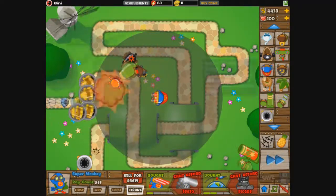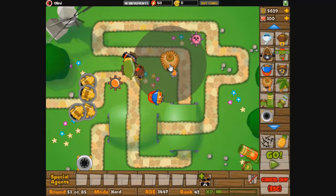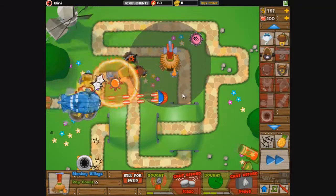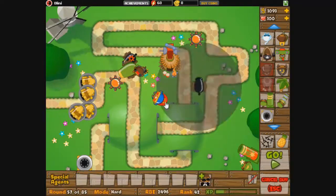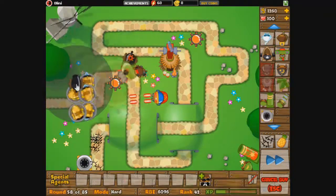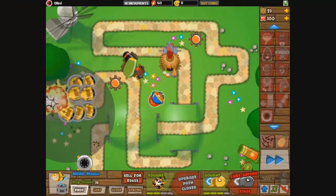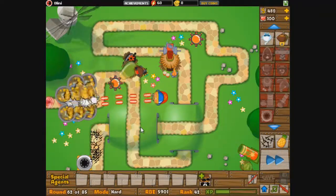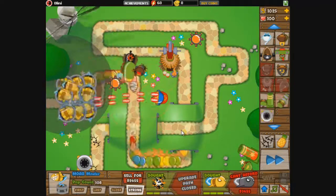I've got this super monkey here put on strong, because I want to take down the MOABs a little bit easier. I've also got a monkey village because in the future we might have a few problems with camouflage balloons. I've upgraded it to give camouflage coverage to the other towers around it. The fire attack shooter is incredible — it pops very, very many balloons. I'm going to go for an ice tower up with the fire attack shooter up in the right.